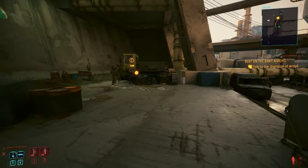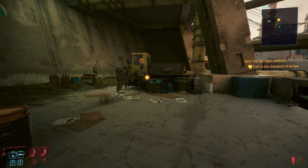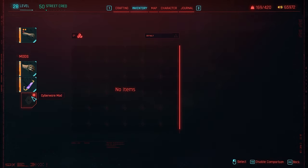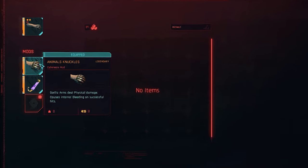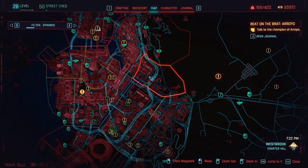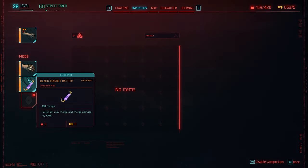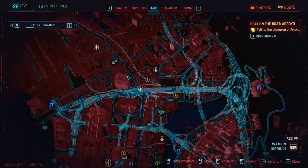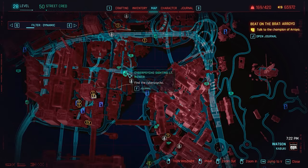There's one last thing I want to show you about the build before we finish off these fights. If you go to your arms, you can equip mods to your Gorilla Arms. There are two in particular you'll want. Number one: Animal Knuckles — they can cause bleeding on successful hits, and you can buy them from the Ripper Doc in Charter Hill. The other is the Black Market Battery, which increases max charge and charge damage by 100%, boosting your damage output. The Black Market Battery is purchased up in the Kabuki area from one of the Ripper Docs there.